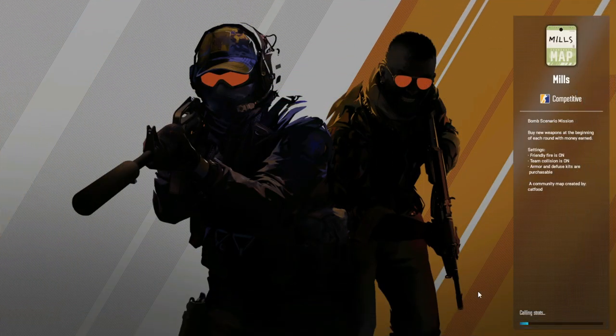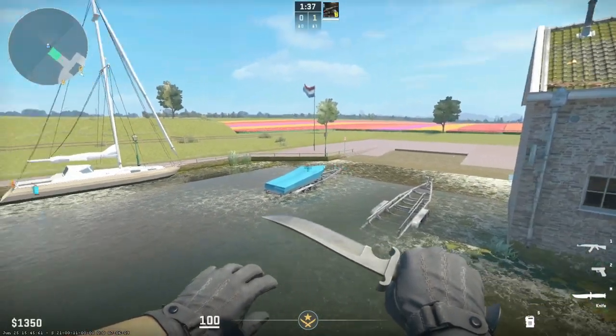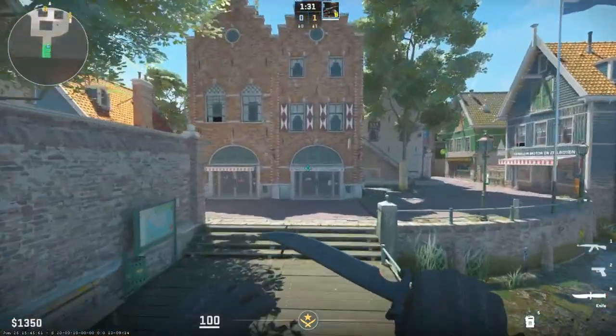This map is called Mills. When you spawn on this side of the map, you spawn here at the dock. There's lots of boats and even water. The water texture looks really good in CS2, but still be careful — you cannot swim.